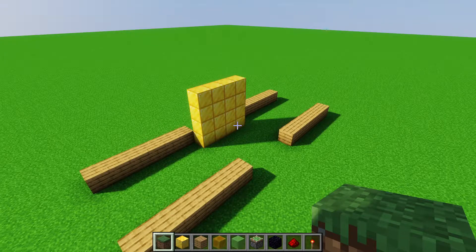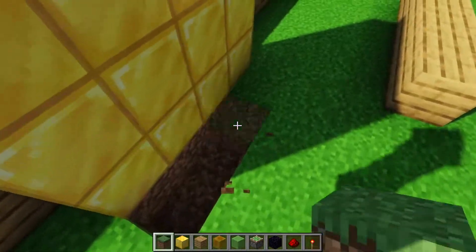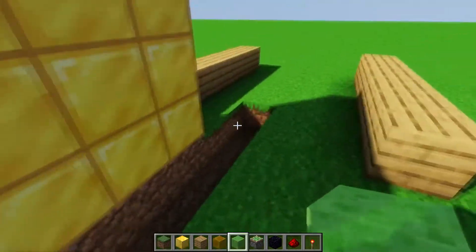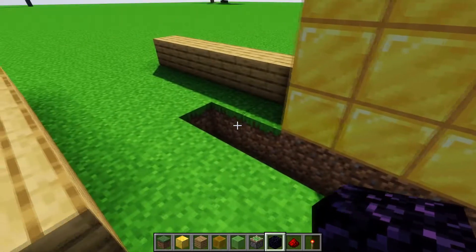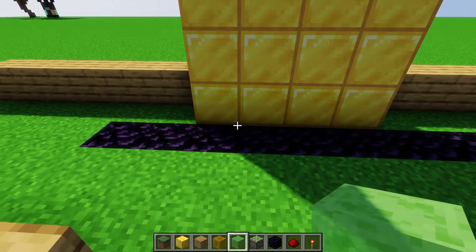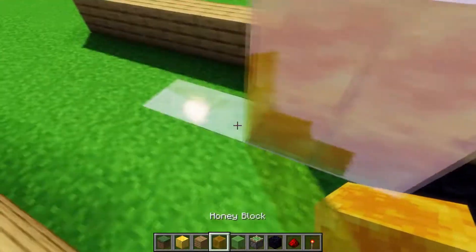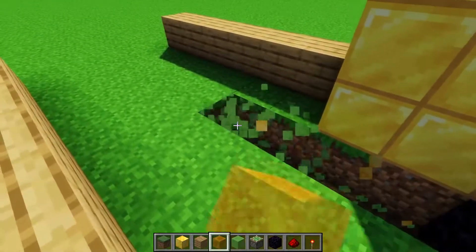Now we need to get rid of some blocks behind the door — the four behind the door on the ground and then two on either end. This is because we're going to have slime and honey blocks in this area and they need to not stick to anything on the ground. So we need to replace them with a block that doesn't stick to honey and slime blocks. I like to use obsidian, but you can also use glazed terracotta, or the opposite sticky block to whatever you're using above it — so if you're using honey up here you can use slime down here. I'm going to use obsidian.